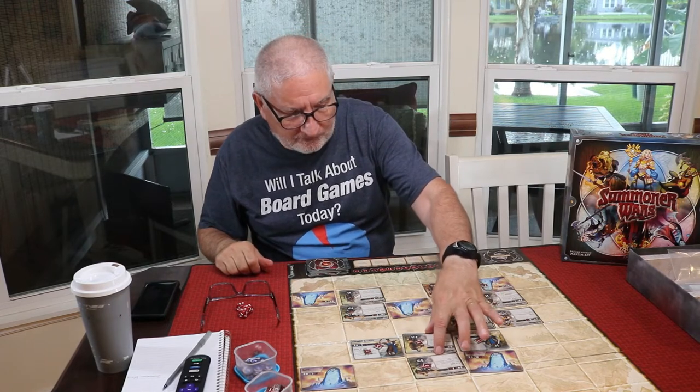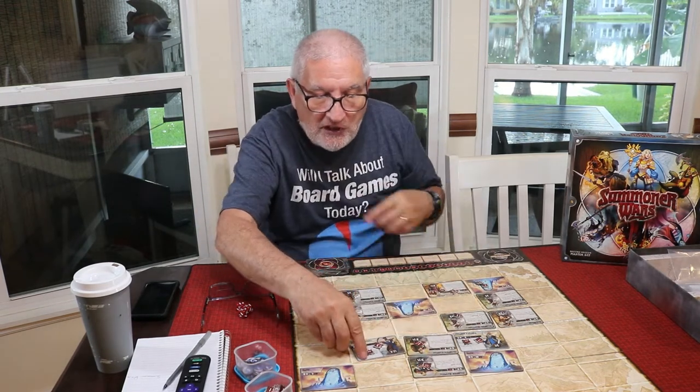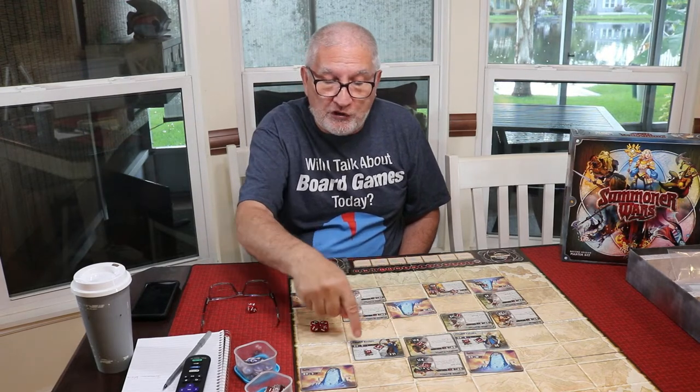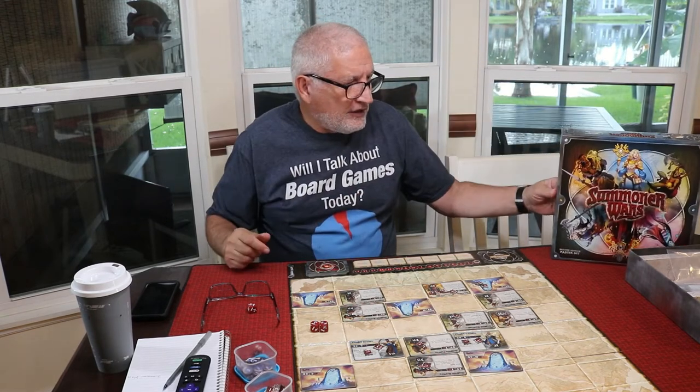The fourth phase of your turn is to attack. You look at your unit cards — like this Hellfire Cultist has a two ranged attack. If I'm going to attack this Citadel Archer, I take two dice, roll them, and that result puts damage on that card. That's basically how this game works. The production is pretty good — nice card stock — and this game comes with six factions.